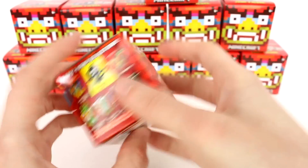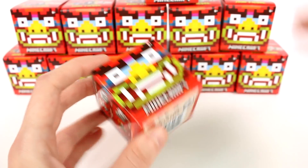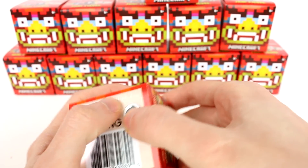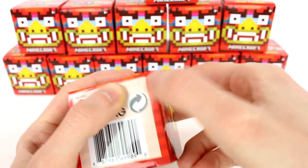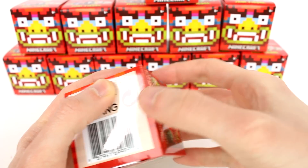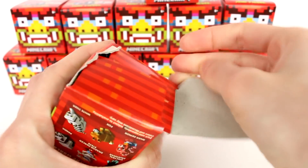Each blind box has a different code, so I'm hoping we got the full set. I will show you guys the codes in case you are interested, but let's start opening these up. You can see right here, this is code letter L — it is the third one from the back. There's a letter and then two numbers, and that letter is going to change.